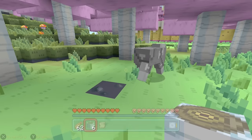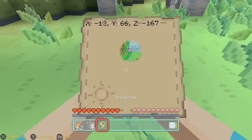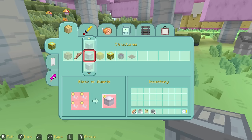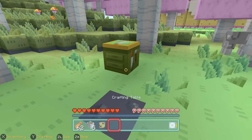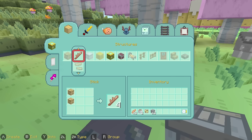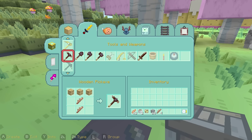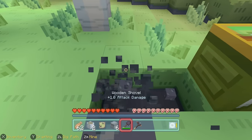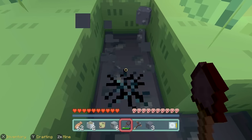Let me just make myself a stone sword — that should hopefully be enough to keep myself safe. Hello, sheep! The art style of Adventure Time works so well in Minecraft, it's amazing. Let's make a crafting table, then a pickaxe, so I can dig some stone and make myself some stone tools.